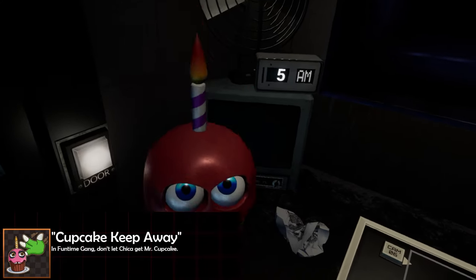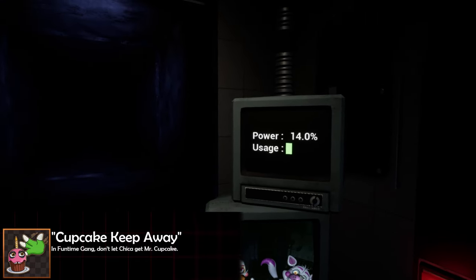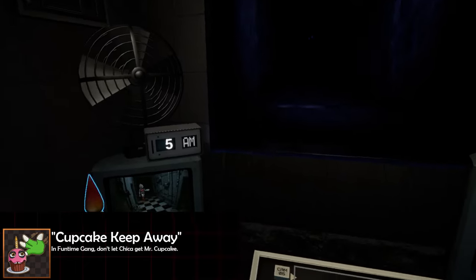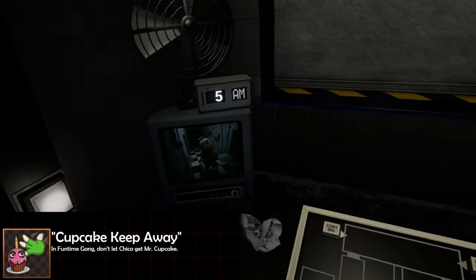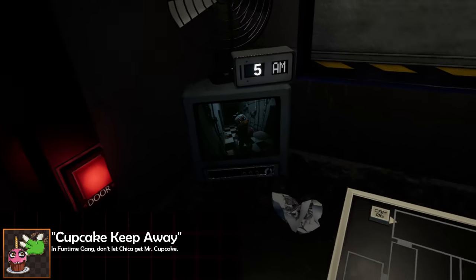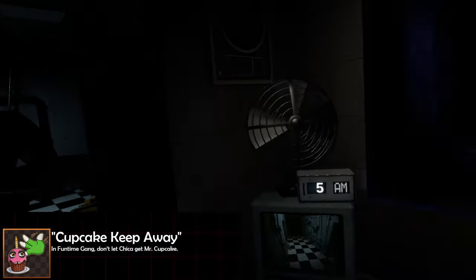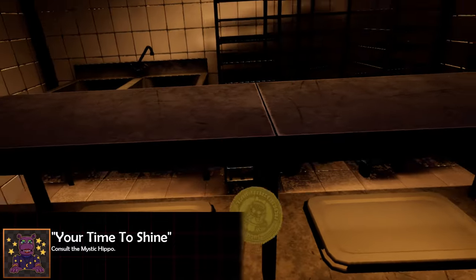Immediately after you boop his nose, run to grab the megaphone and use it — because he will kill you if you don't. Lastly for Sister Location: the 'Cupcake Keep Away' achievement is in Funtime Gang. Never give Mr. Cupcake to Funtime Chica. When you enter the minigame the cupcake is on your left, meaning Chica approaches from the left side. When she gets too close, move the cupcake to the right side of your desk — she'll back away and approach from the right. Rinse and repeat, moving the cupcake to whichever side she's not approaching from, until 6 AM. Don't forget about Funtime Freddy and Funtime Foxy as they're still in play.